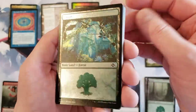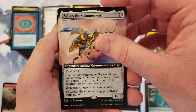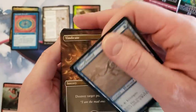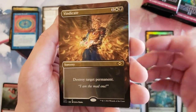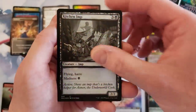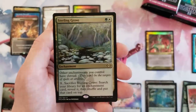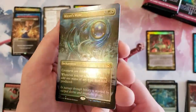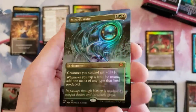Another Forest with different artwork — that one shines up even more, really cool. Zabaz the Glimmer Wasp extended art. Flood Hound. Vindicate in the borderless treatment — yes, borderless. Kitchen Imp, Nested Shambler. Underworld Cookbook etched, Sterling Grove etched. Then our first mythic — Mirari's Wake in the borderless foil! Sweet.